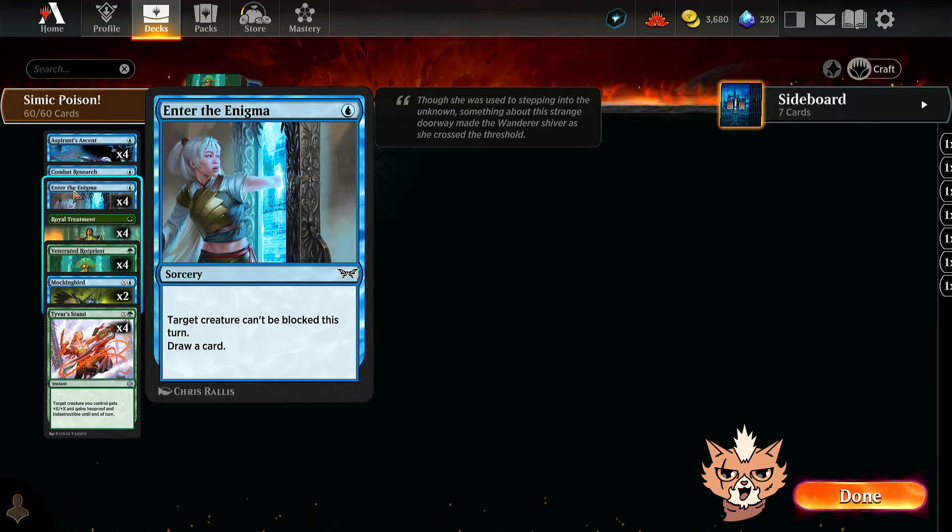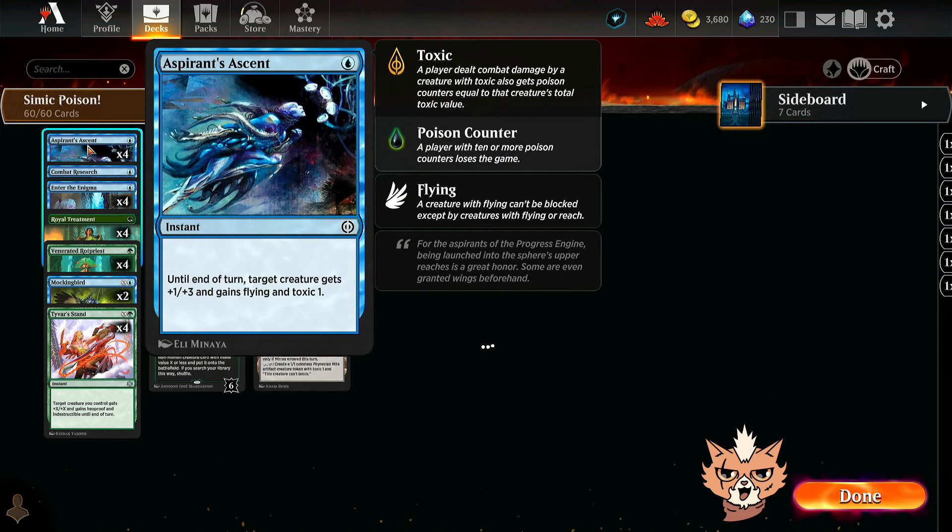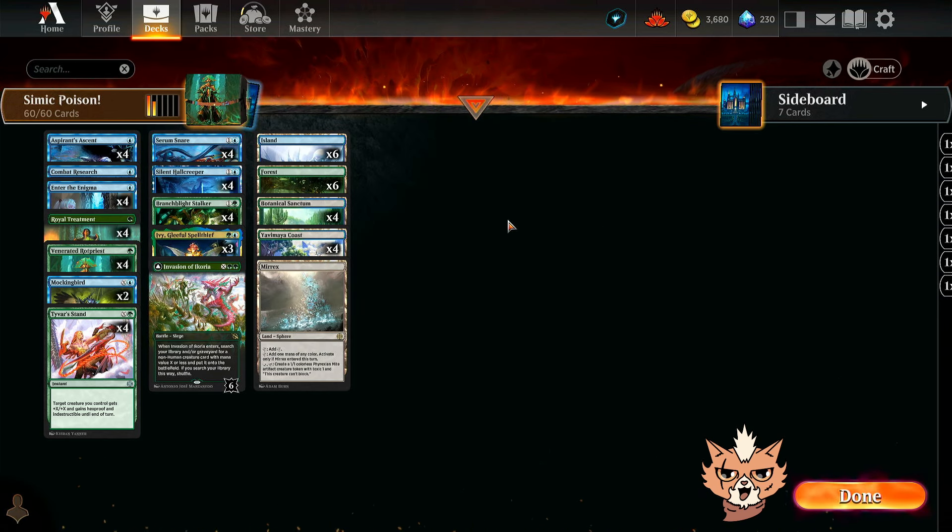Enter the Enigma can make our Rot Priest unblockable so we get toxic through, and it replaces itself — really like it. We have one Combat Research: an aura that makes the enchanted creature draw a card when it deals combat damage to a player; if it's legendary it gets +1/+1 and ward one. We also have all four Aspirant's Ascent: one mana instant that gives a creature +1/+3, flying, and toxic one.